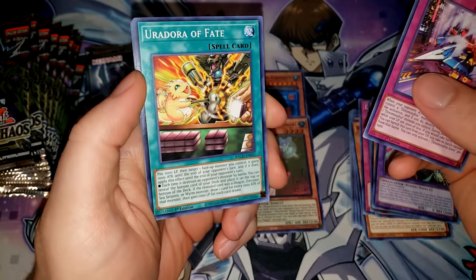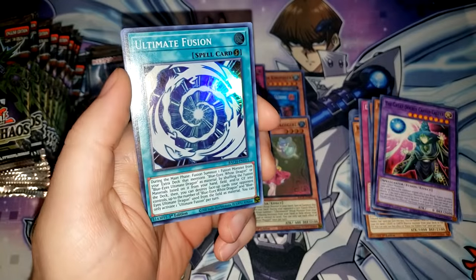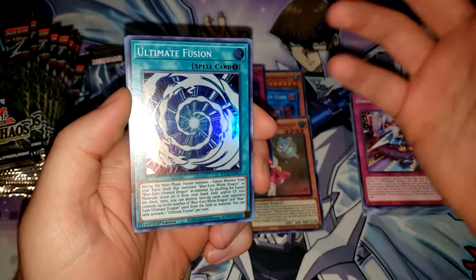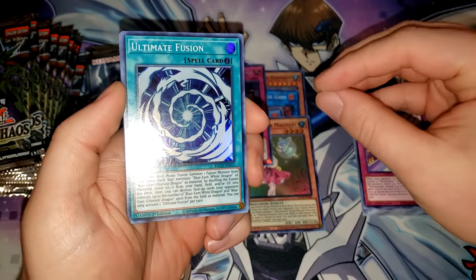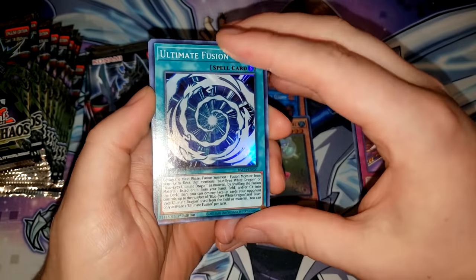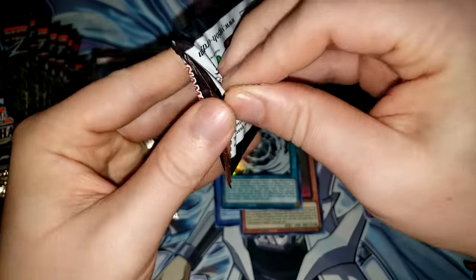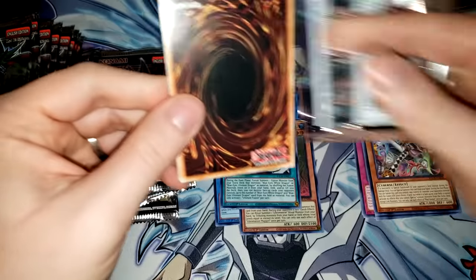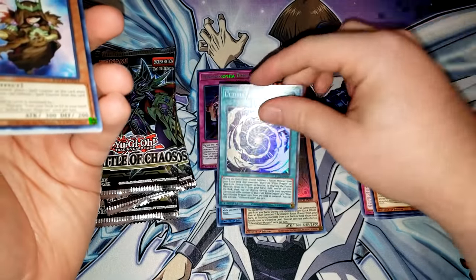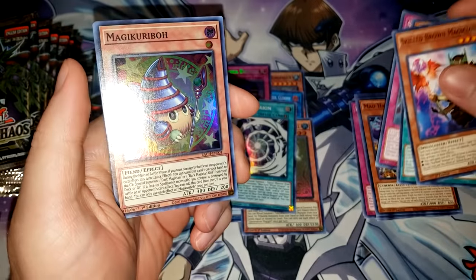We have another copy of the Great Double-Casted Caster, Dinomorphia Diplos, Tour Ride, and Dinomorphia Shell. There are two Dinomorphia Fusions in the set, so hopefully we can pull one since we now have a way to summon them. We have Dinomorphia Sonic, Erdoria of Fate, Skilled Brown Magician, Doll Monster Bear Bear, and Ultimate Fusion — a really good card for the Blue Eyes deck. It's like a quick-play fusion, and you can pop cards on your opponent's field for every Blue Eyes or Blue Eyes Ultimate Dragon used as material. Summoning Alternative Ultimate Dragon with this card is just absolutely ridiculous — you summon a huge boss monster and pop a card on your opponent's field.